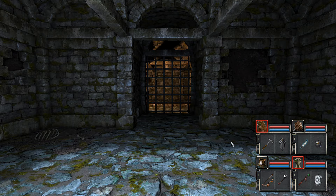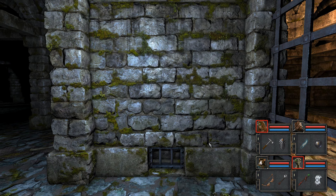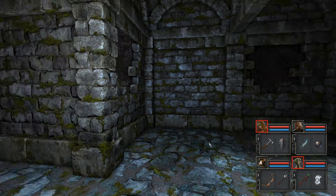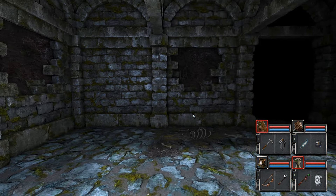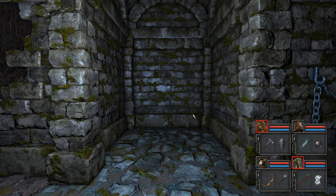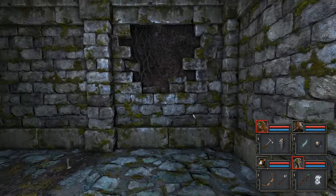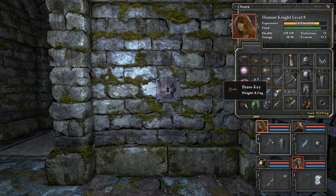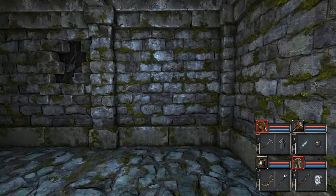Hey folks! It's Kikoskia here, and welcome back to Let's Play The Legend of Grimrock 2. When last we left off, there is no way for us to open this here, but I do think that we can open the way out another direction using that key we got. Right here! So we use a brass key, and it opens the way back.